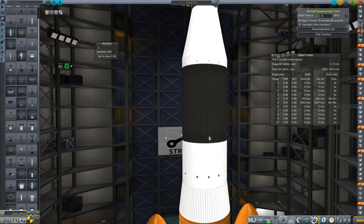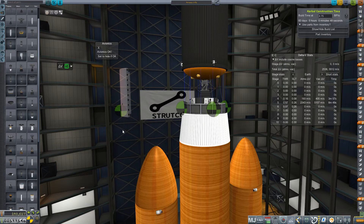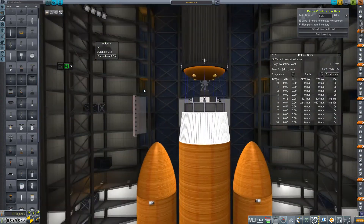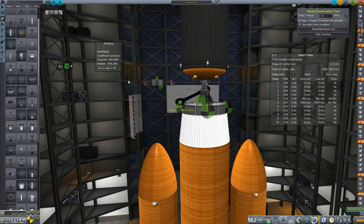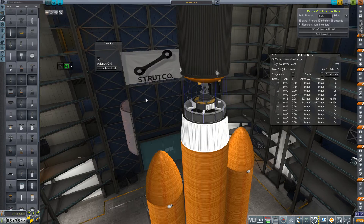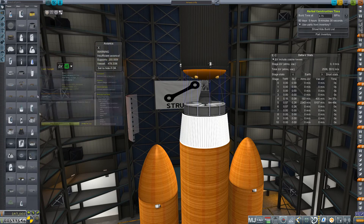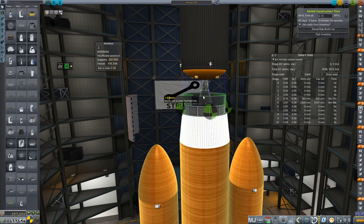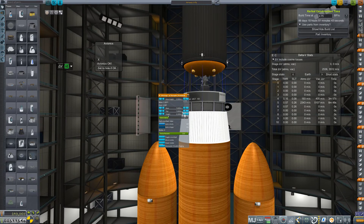I think we are going to leave the J2 as the transfer engine — it does a pretty good job, and I do worry about needing the three ignitions. We're going to set these sepatrons off to the side, and we're going to switch this core to the Saturn instrument unit. Bada bing. And then raise this height up a bit.